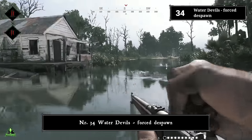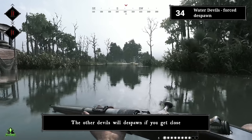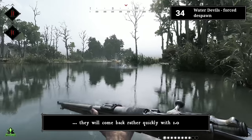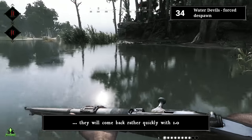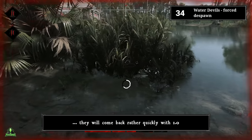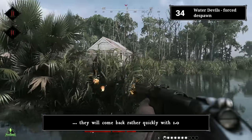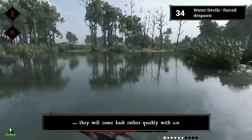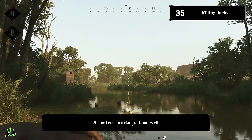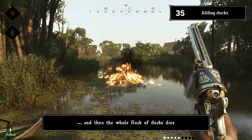Number thirty-four: water devils first despawn. Water devils spawn in packs — you only need to kill one to open a safe passage. The other devils will despawn if you get close. This time window is pretty short though; they will come back rather quickly with 1.0.